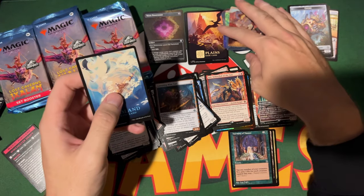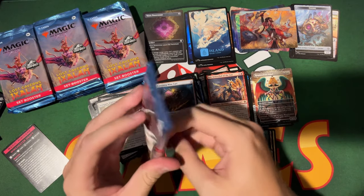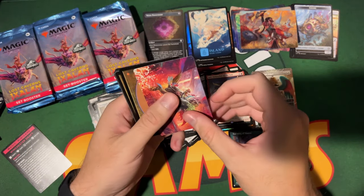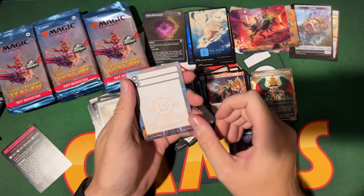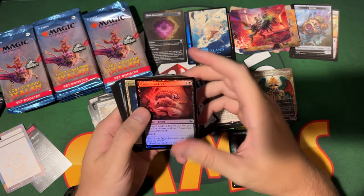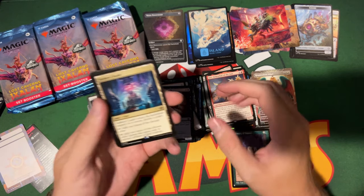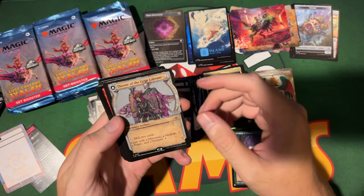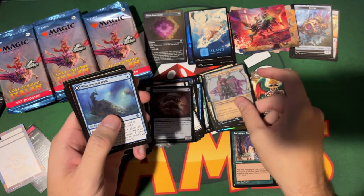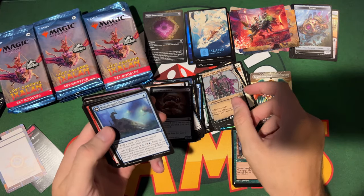That island — I don't not like it, but that one back there is better in foil. It doesn't really look like an island or a Magic card to me. In the land slot — uncommon — we got a Sunken Citadel. Almost thought that was a Cavern of Souls with all those colors! Here's a cool rare: Throne of the Grim Captain, turns into the Grim Captain — a skeleton spirit pirate.